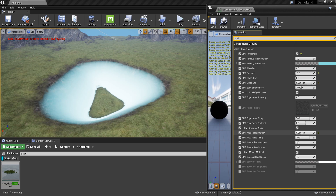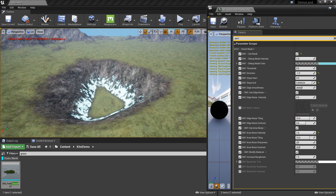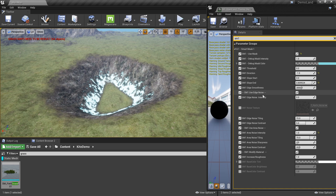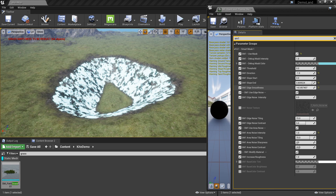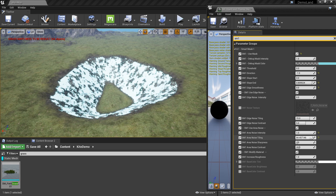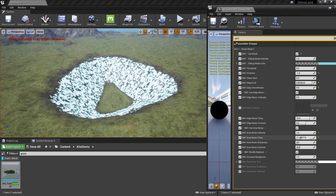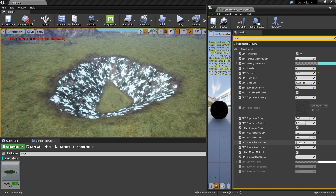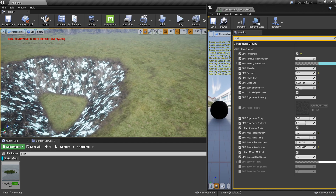I'll increase the intensity — looks good, I have some noise. I need to change the edge smoothness — I'm going to reduce that so the grass grows in patches like this. The noise is still a bit much, so I'll search for the Area Noise section. I can increase the tiling, and I'll change the sharpness a little bit down. I can also increase the contrast — yeah, this is about right.